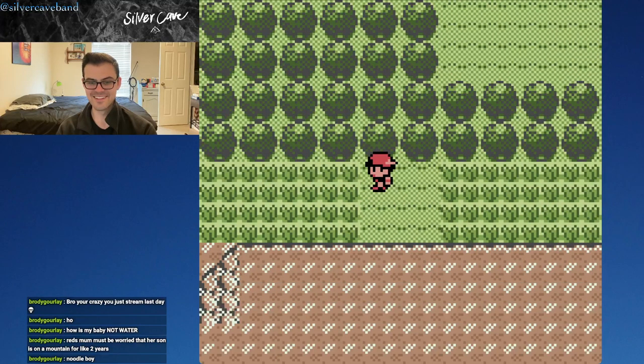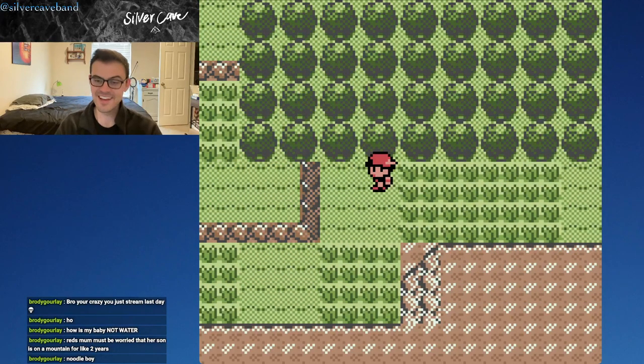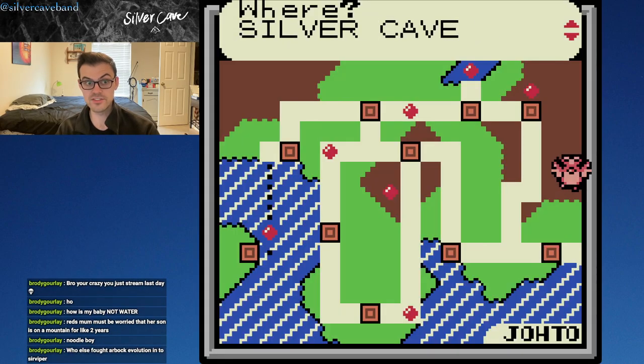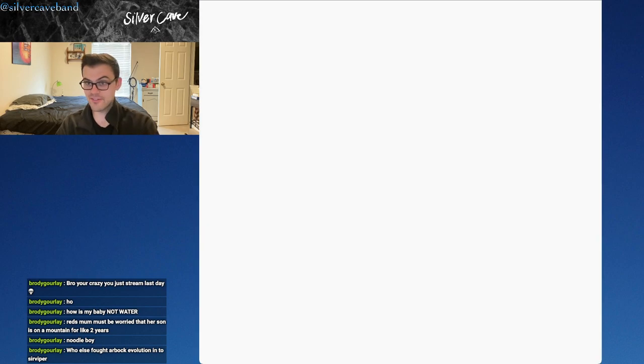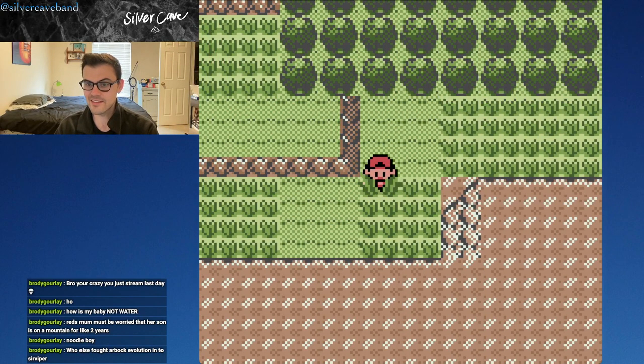Check this out. Once we cross over into this area — I was excited for this. This is where I get my namesake, this little title card that shows up. There it is: Silver Cave. When you fly here it's called Silver Cave on the map, but it's talked about as Mount Silver. That is what I named this channel after. That is what I named my metal band after.